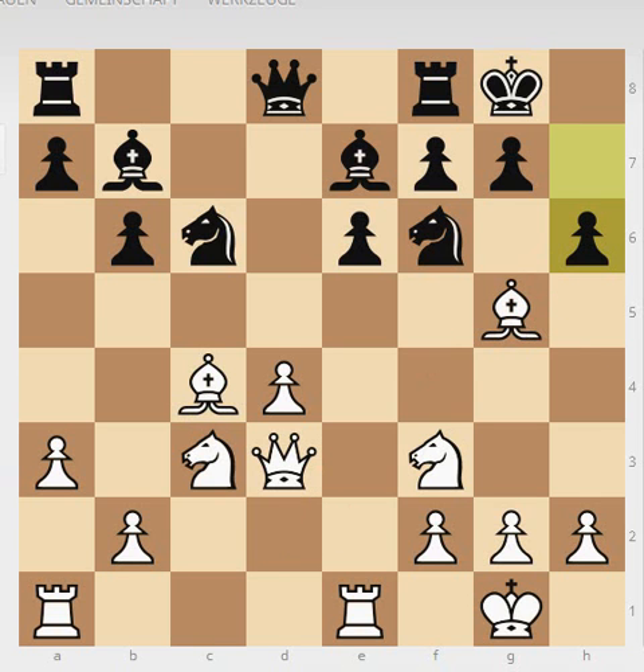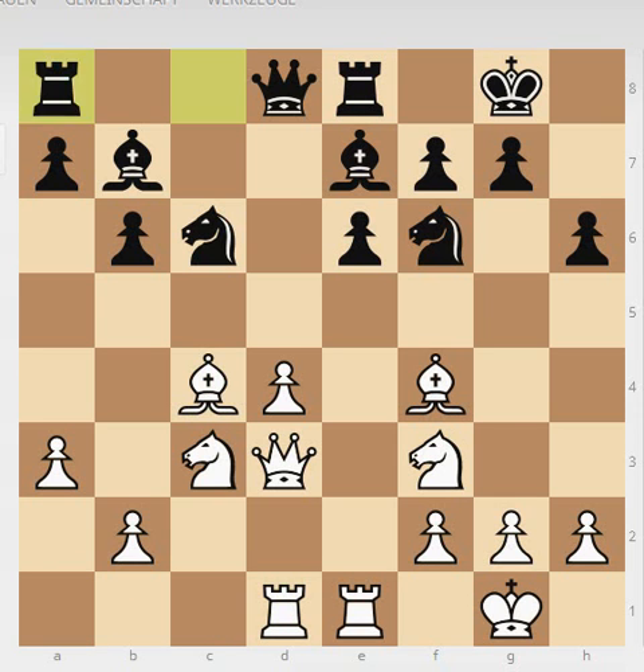We see bishop to b7, and white plays bishop g5, which is by far the best move here. Black plays h6 and white drops the bishop to f4. One idea of bishop g5 was that after h6, this creates a little weakness you can always use to attack. The bishop has done its job by provoking h6. We then see rook f2 to e8, rook to a2 to d1, and rook to a2 to c8 by black.